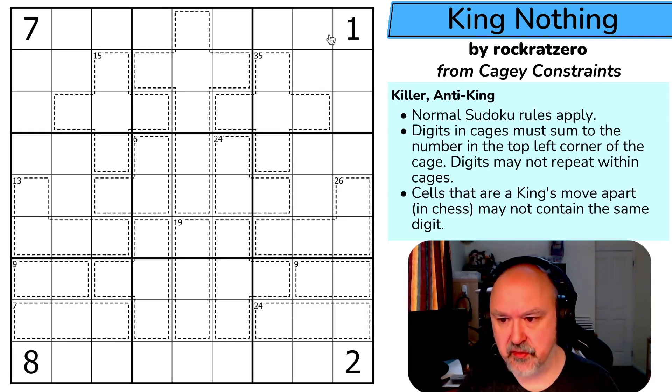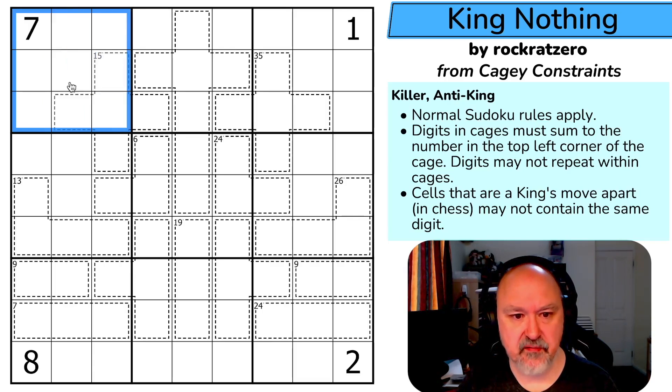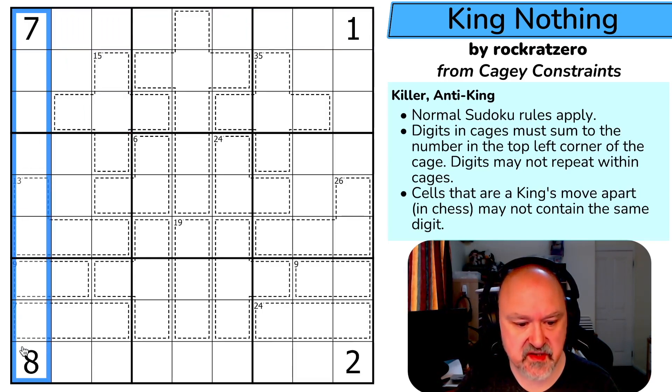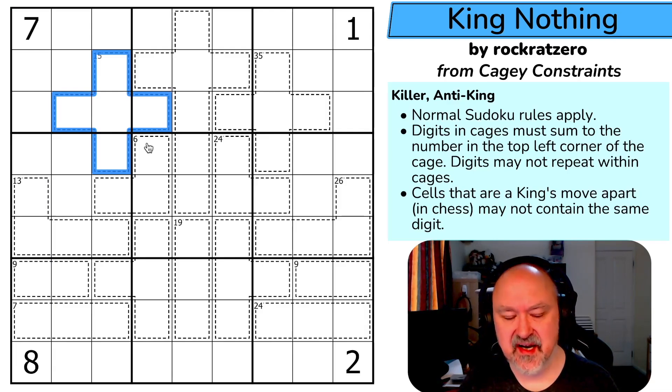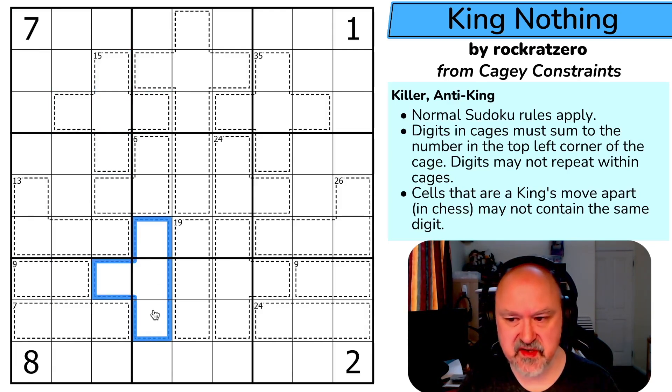King Nothing by Rock Rat Zero from Cagey Constraints. Normal sudoku rules apply: in every box, row, and column the digits one to nine must be placed without repetition. Digits in cages must sum to the number in the top left corner of the cage, if given. Digits may not repeat within a cage. A lot of these cages don't have totals — for example, this cage does not have a total, so we don't know its sum, but digits still cannot repeat within it.